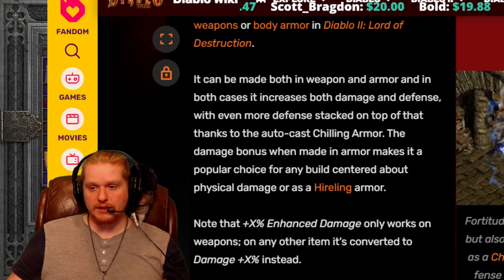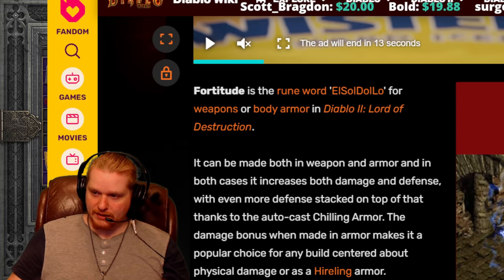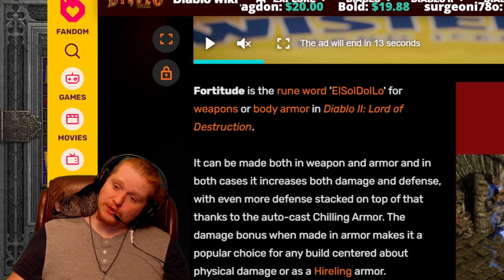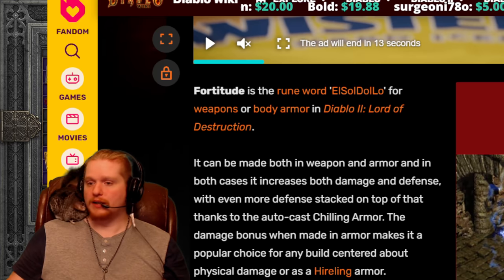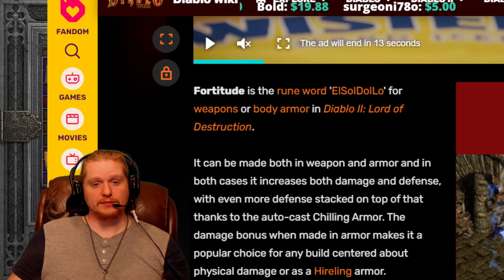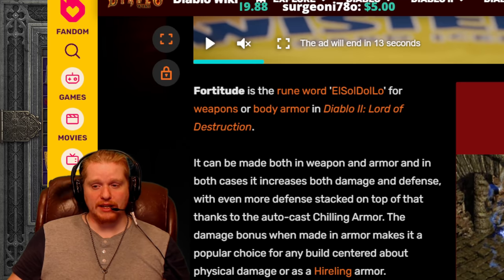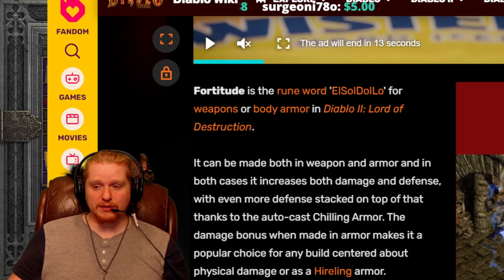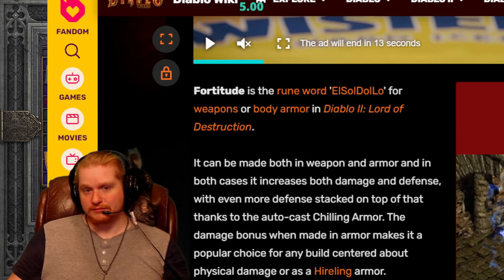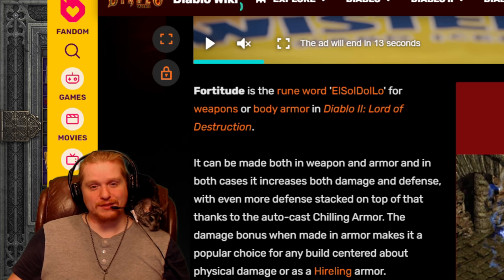Here we have the runeword Fortitude, and Fortitude is El, Sol, Dol — not so bad so far — and then Lo. Lo runes are actually fairly hard to come by. The problem with Lo runes is that not only are they extremely rare, they are quite honestly just quite useful in several other recipes. So a lot of people will end up having the perfect base for a Fortitude sitting around with El, Sol, and Dol sitting in it, just simply waiting for that Lo rune whenever they can get their hands on it. And unfortunately, it tends to be something that is hard to come by.